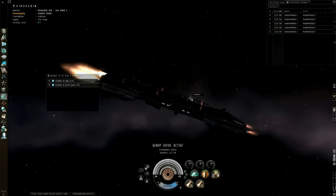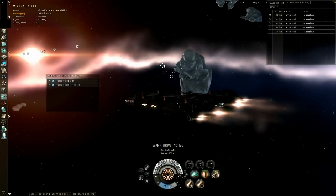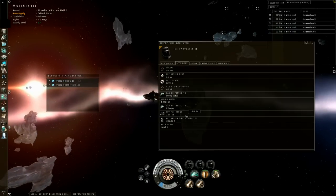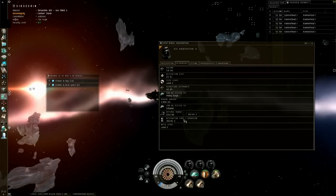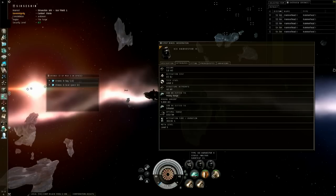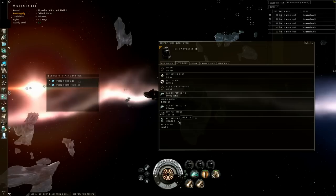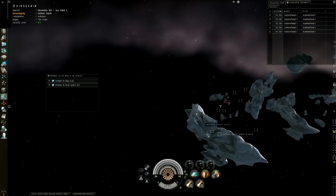We're warping into an ice field - there are a lot of people here all the time, most of them are AFK because ice mining is an AFK activity. The reason for that is the cycle time. The cycle time is 302 seconds - that's about five minutes. Five-minute cycle times, yeah. I'm pretty sure that's maxed out with a Hulk. With a Mackinaw I think it's 295 seconds, a little bit better, and you get more cubes per cycle - four cubes as opposed to three.